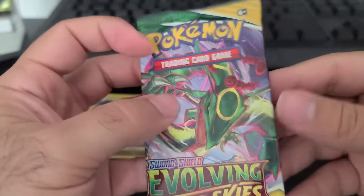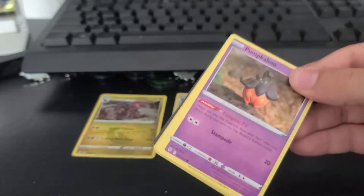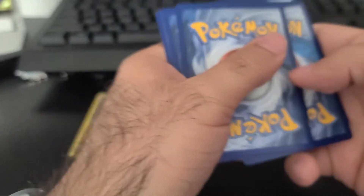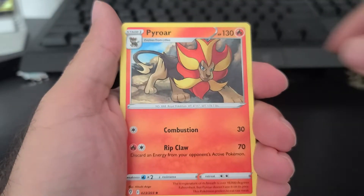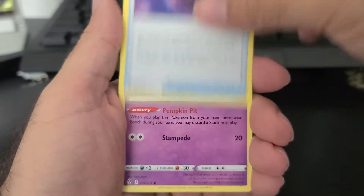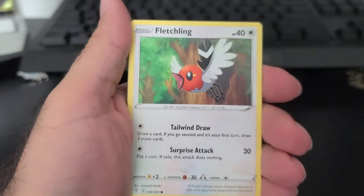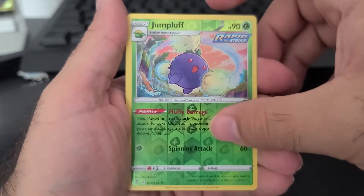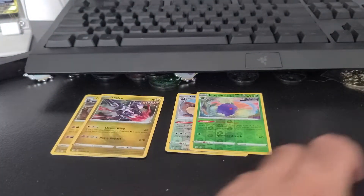Okay, our next — pack 2, Evolving Skies. Another white code card, 1, 2, 3, and 4. We have Energy, Herdier, Pyroar, a Dream Ball, Pumpkaboo, Carvanha, Gossifleur, Fletchling, Scraggy, a Jumpluff. And behind that, guys, we have a Dialga. Rare and rare. So not bad — 2 for 2 on our white cards.